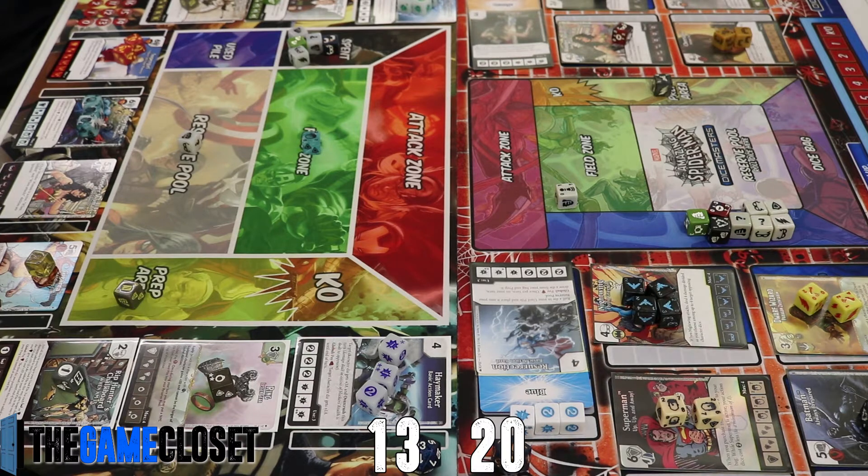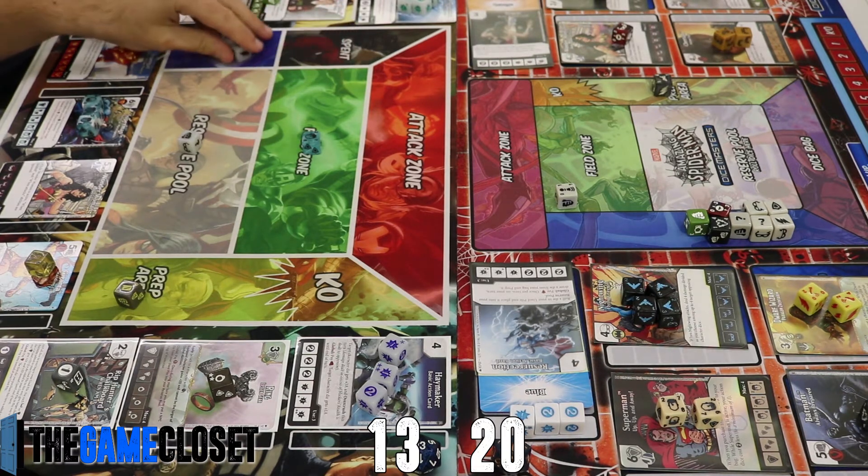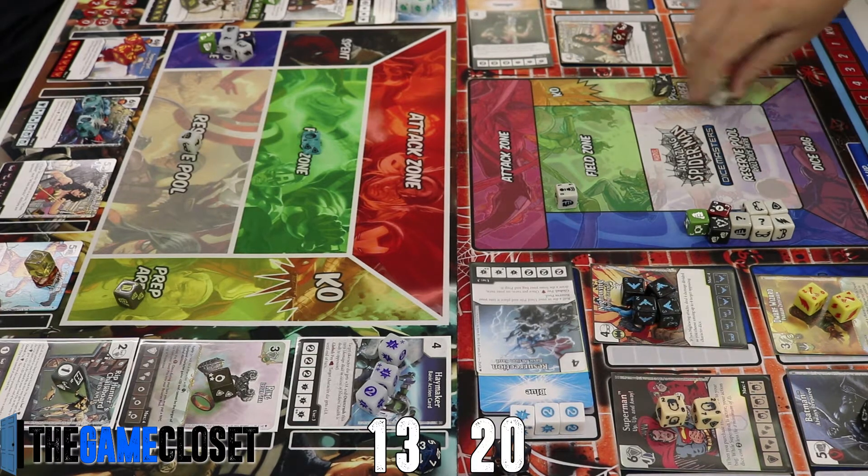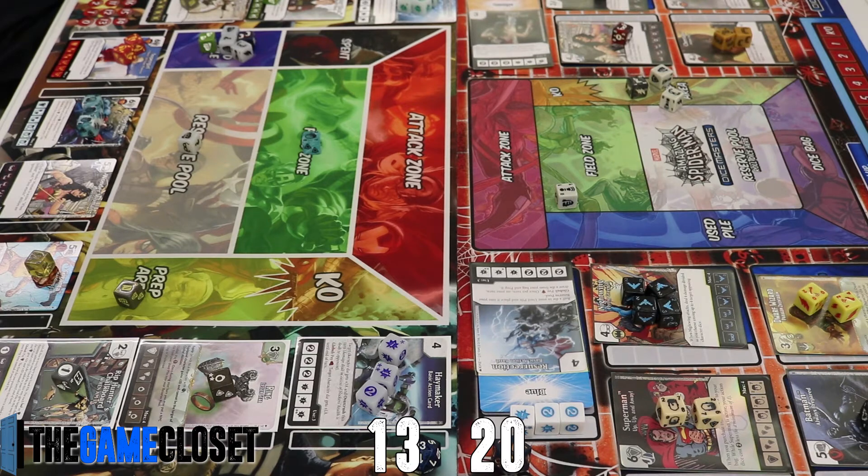I'm going to pass rather than attack with one character, because my opponent has total freedom to just let that through, cycle it, and fill the bag even more. He's rolling at least one character next turn with two sidekicks in the bag and three character dice he could pull. Attacking with Superman would leave my board completely open.